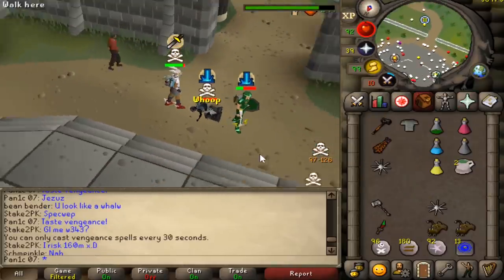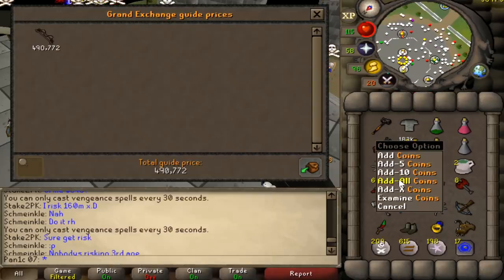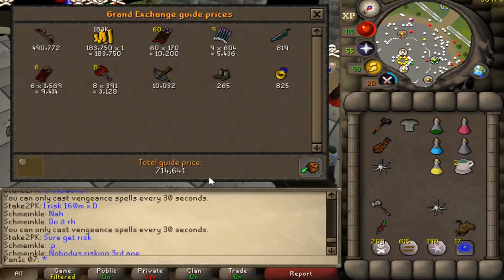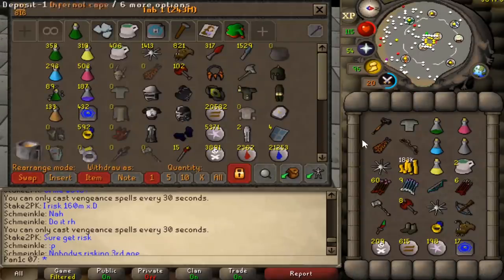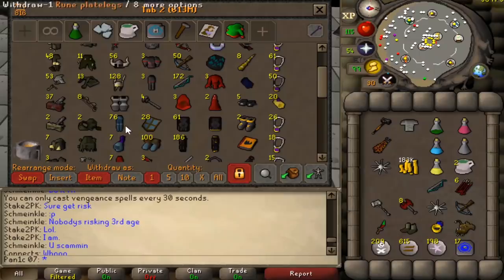Oh, we got him! GG bro. Nice dark bow to add to the collection — how much are d bows now? About 500k, not too bad. Total loot is 714k, very nice. How many d bows is that now? Eight d bows — actually not too bad.